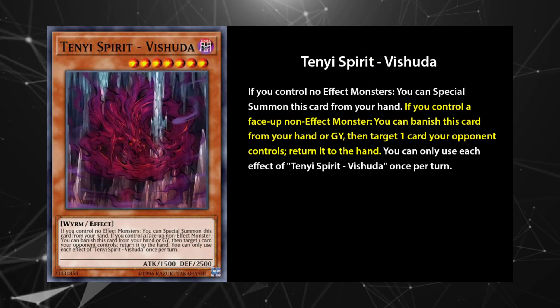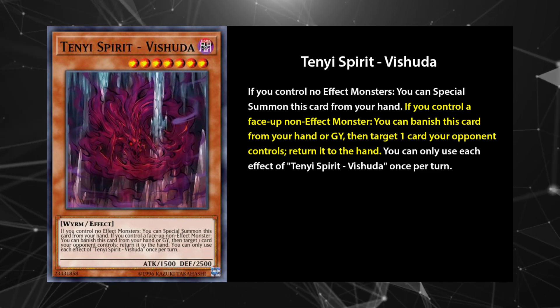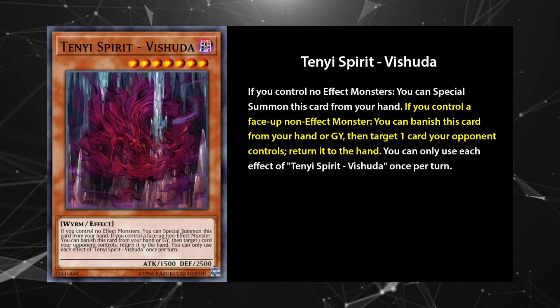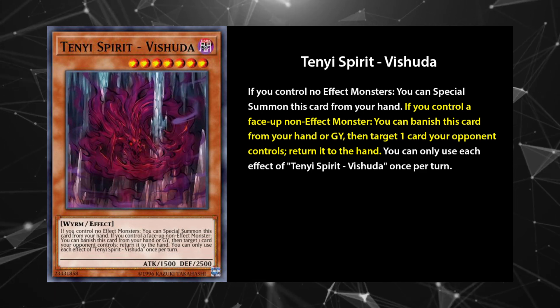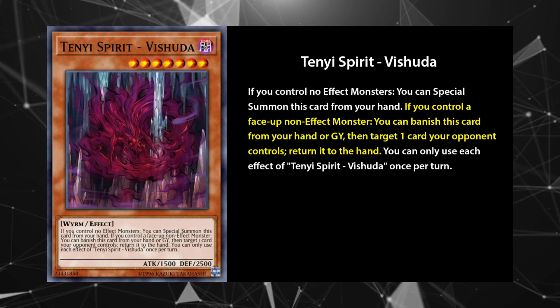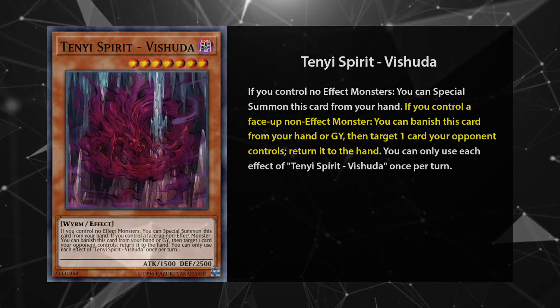Tenyi Spirit Vishuddha is a level 7 non-tuner with a terrific effect that lets you bounce any card your opponent controls to hand, including back row, to clear the way for your plays going second. It breaks boards, baits negates, or makes level 8 synchros. Good card. Play 2-3.